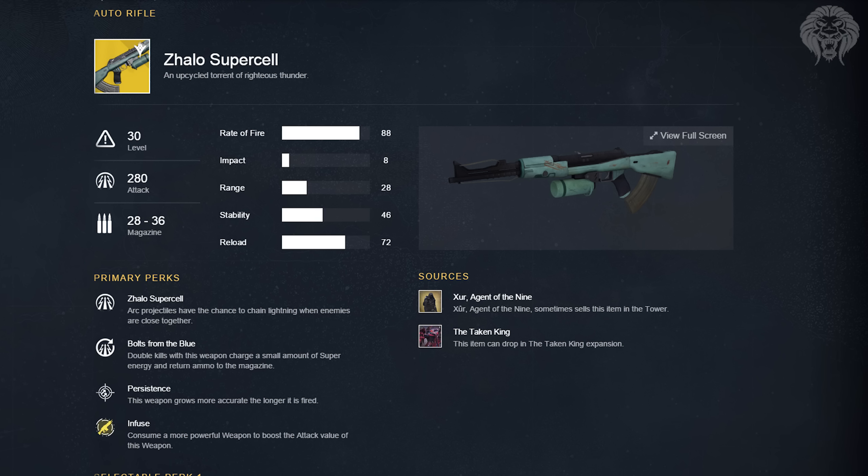The next auto rifle is the Zhalo Supercell — an arc weapon. Its perks are arc projectiles that have a chance to chain lightning between nearby enemies; Bolts from the Blue, where double kills charge a small amount of super energy and return ammo to the magazine; and Persistence, where the weapon grows more accurate the longer it's fired. It's an electrically-themed weapon, great for hosing bullets into large groups of PvE enemies like Thralls.